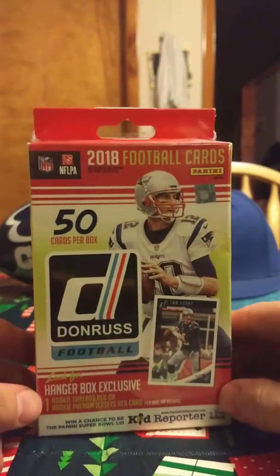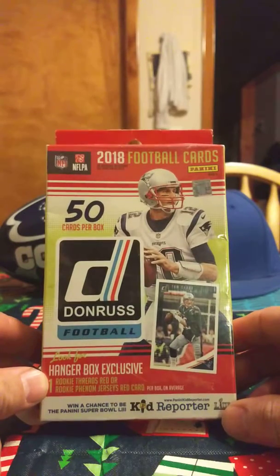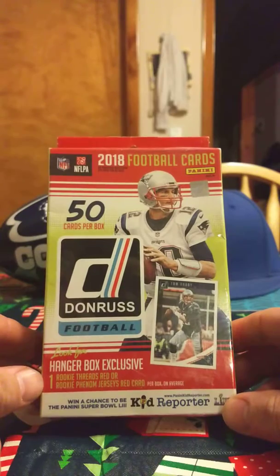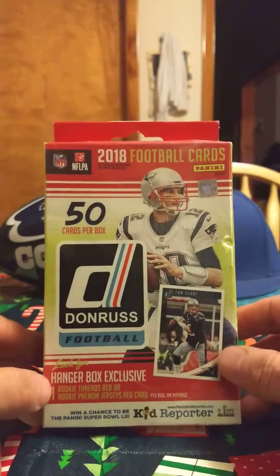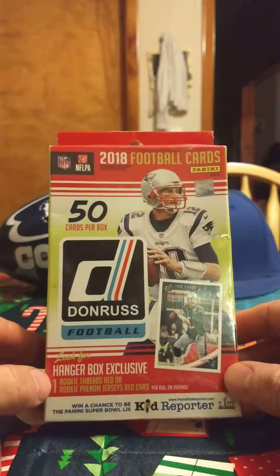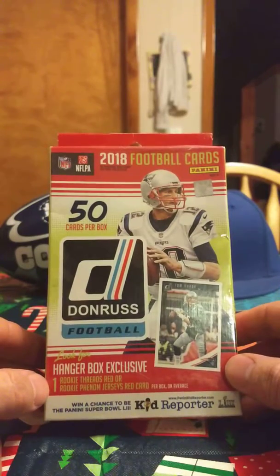Today I went to Walmart and I picked up a retail box. This is a 2018 Donruss football hanger box. They retail for 15-20 bucks; I think I got this for $9.99 to 10 bucks, and it's a really good deal because it's 50 cards. One big thick pack of cards, and inside is a hanger-exclusive one rookie threads red or rookie phenom jersey card.